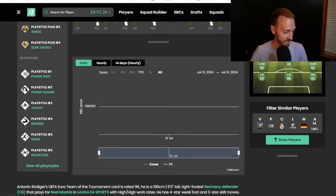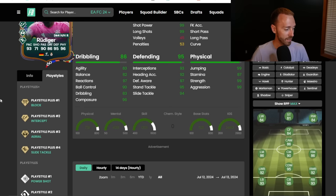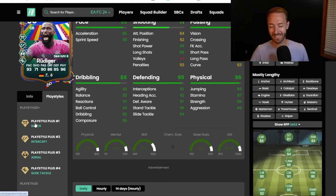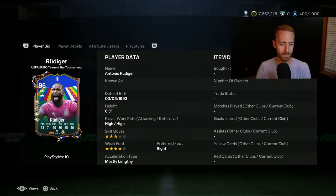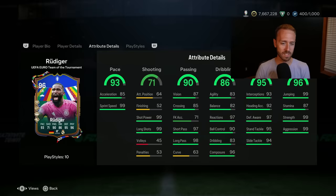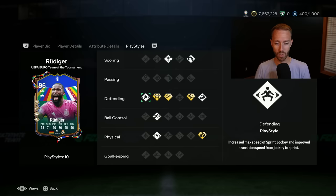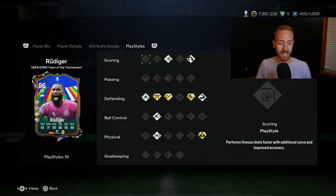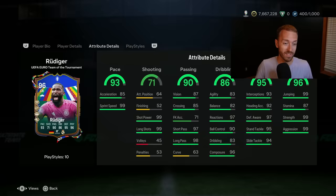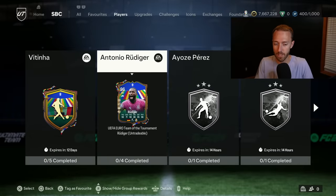He does lack a couple of things — he's a little bit lesser than some of the other great center backs that are out, because he doesn't have the Anticipate Plus playstyle. He doesn't even have Anticipate regular, but he does have the all-important Aerial and Intercept. I used Rudiger earlier in the year — I packed his gold card in like the first month of the game and it was very, very good. He's missing that Anticipate, but for the price of the SPC and considering how many of you have Toni Kroos in your team, or maybe Arda Güler or even Gavi, this card provides some great Real Madrid links.